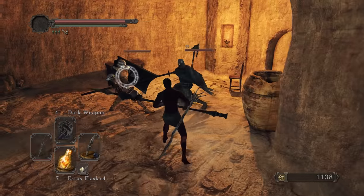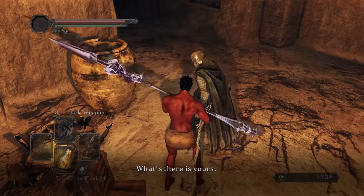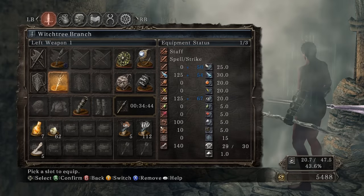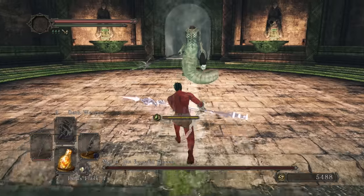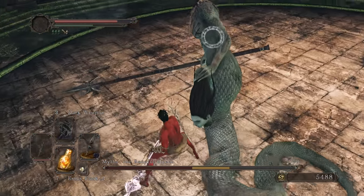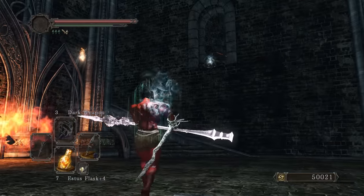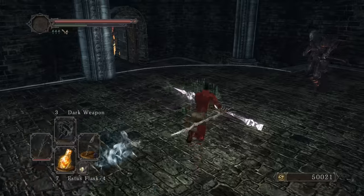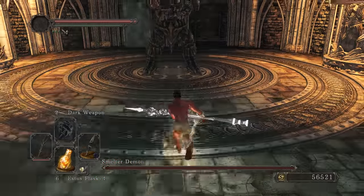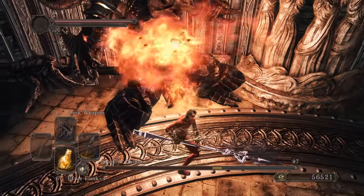Clearing some magicians that came out of nowhere. We're going to get ourselves a Pharros' Lockstone — with critical hits on this thing it's going to be deadly. The R2 attack damage really adds up. A plunge attack combo — that was brutal. And I already heard the invader coming — I'll use a bright bug. Smelt Demon, you get whooped — critical hit!